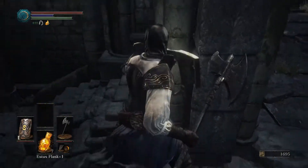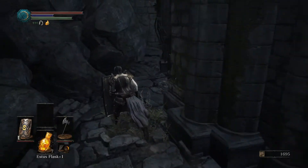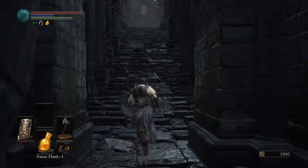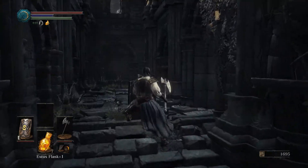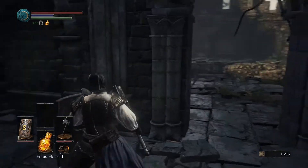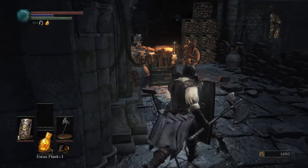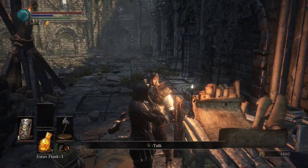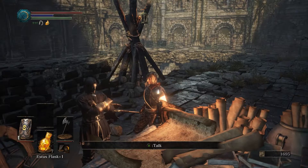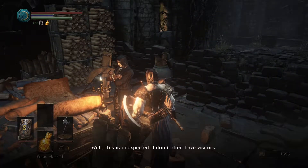We can drop down — is this a drop? Oh, maybe this is where we're supposed to go? I don't even know what we're doing here. Oh, hello — you look like a reasonable human being. Good, nothing's going to jump out and murder us. Hi, how are you? Well, this is unexpected.